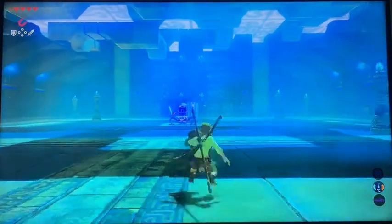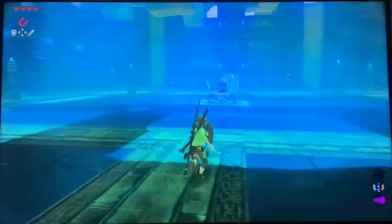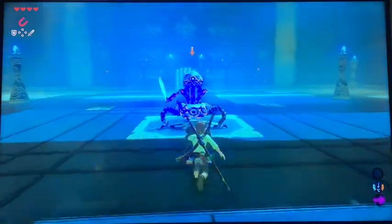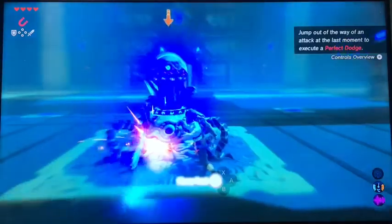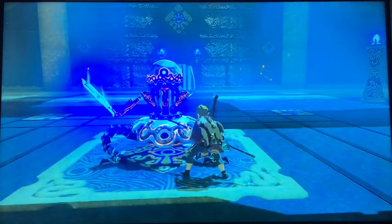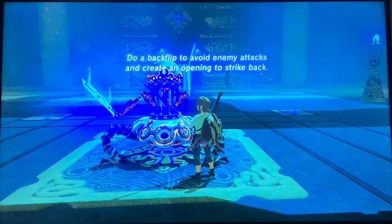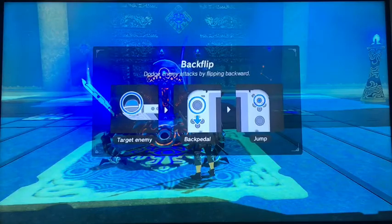So this is the side hop. You press your shield, toggle to the side and press A to jump. So you only need to hit it once, but if you want to make it look cool then use lots of hits.